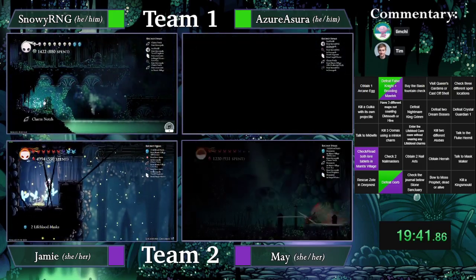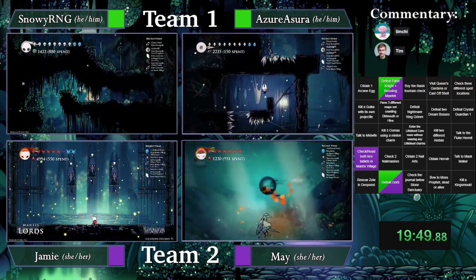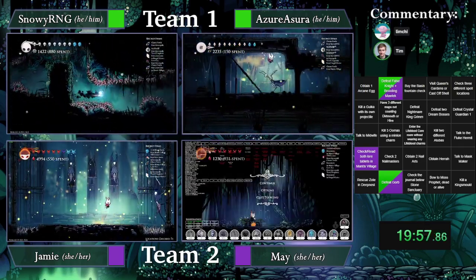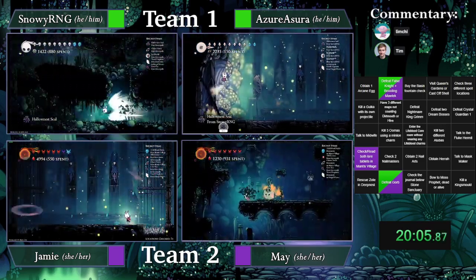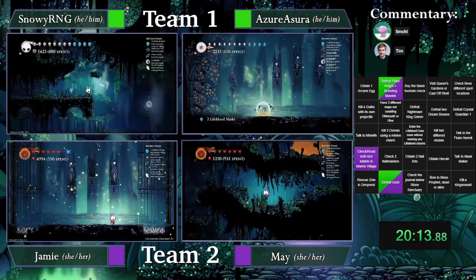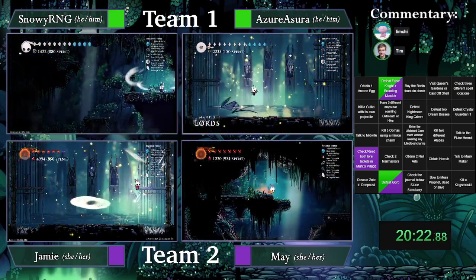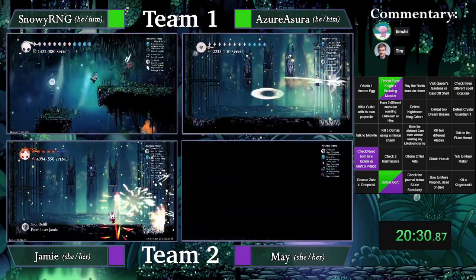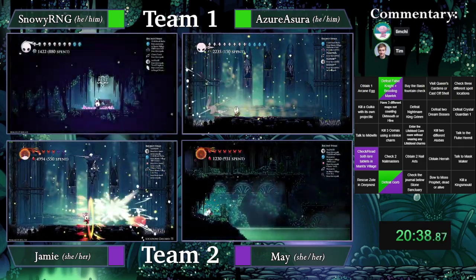I don't believe we will be seeing the Shape of Unskip from May — probably just grabbing the bench and leaving. We don't have Way the Aluba, so that makes sense. Murder — yippee! It looks like both Azure and Jamie are going for the Mantis. A little tight — nice wiggles. Both teams are basically in the same spot at the moment, pretty synced. Jamie unlocked the camera in the Mantis Lord's fight — I don't know if that was intentional.